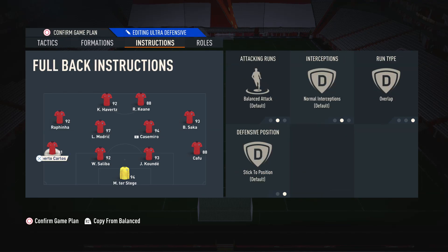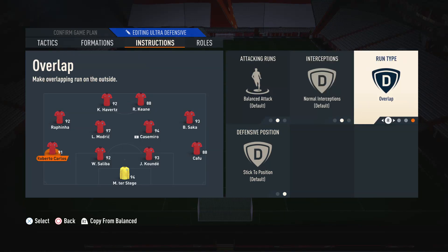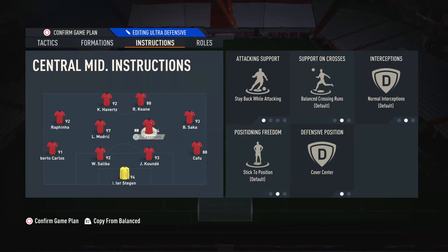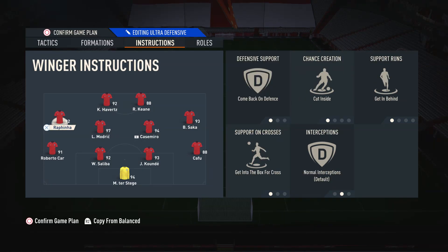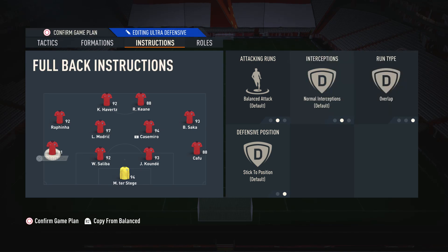Moving on to the left back, where I've got a more attacking minded fullback, I have him on Balanced Attack and Overlap. Since the left mid and right mid are on the Cut Inside instruction making those inverted runs into narrow areas, on the fullback we can put him on the Overlap run type so when the wide mids are making those inverted runs, the fullbacks are making the overlapping runs to add extra width — so we've got players in both the narrow and wide areas at the same time.